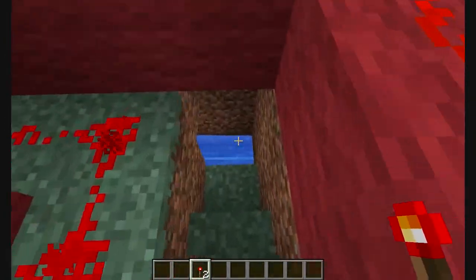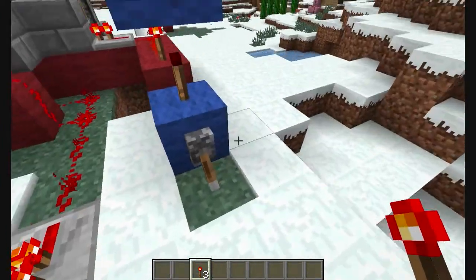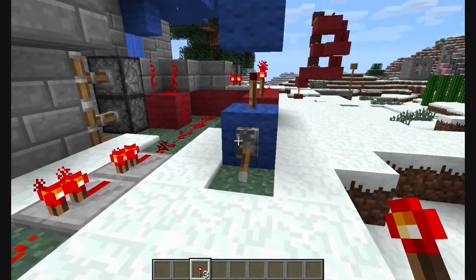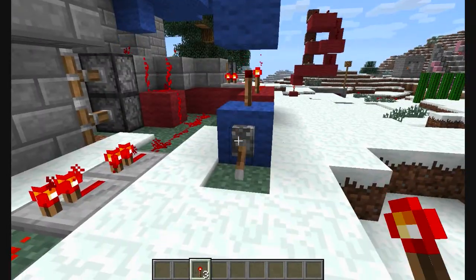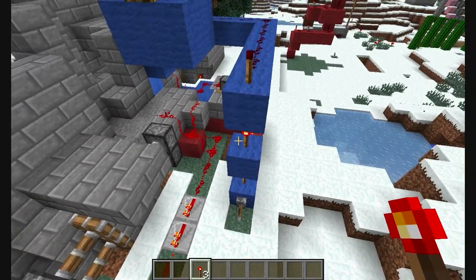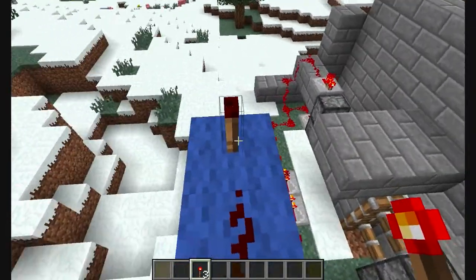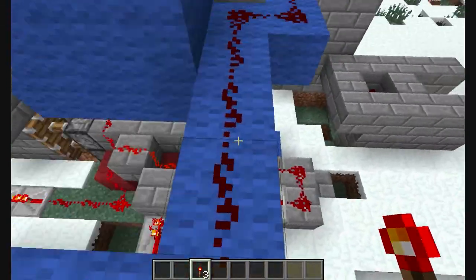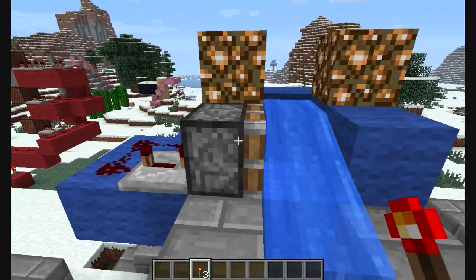You go down here and there's your torch. Now to show this off — this is actually a toggle switch, and like I said, this is a button. What it does is it toggles the torch stack here, this redstone torch stack, on and off. And that toggles this line of redstone on and off, which in turn powers this.